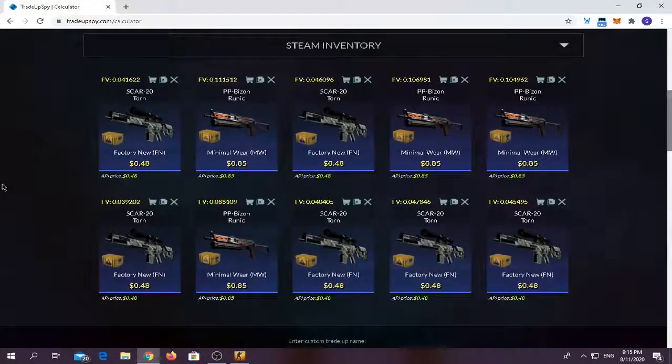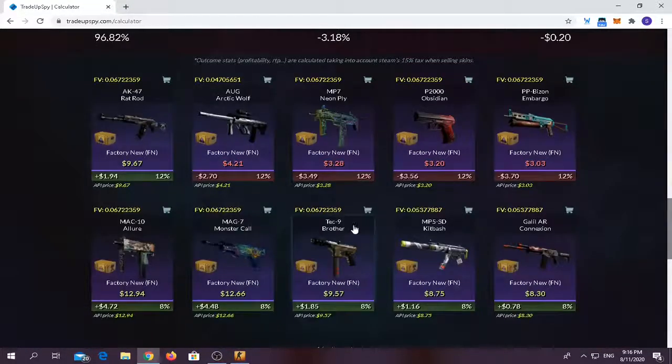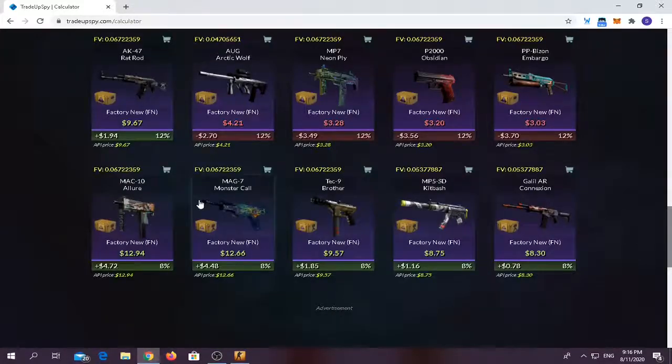For the final trade-up, it's going to be a mix between Shattered Web skins and Fractured Web skins. You have to use four from the Fractured Web at minimal wear condition, and six factory news from the Shattered Web collection skins. Average float should be below 0.07. Trade-up costs around $6.28 and I've prepared two of this trade-up. You have around 48% chance of losing quite a bit of money and around 52% chance of making stonks. Wish me luck.